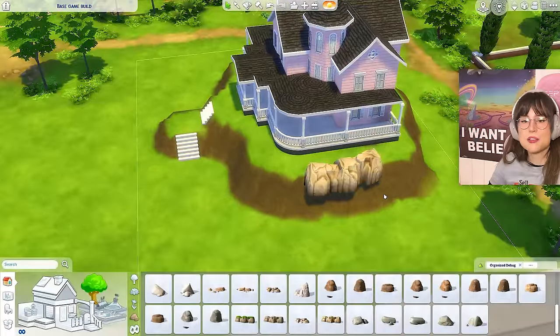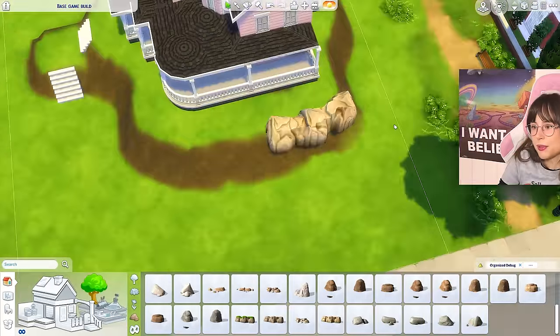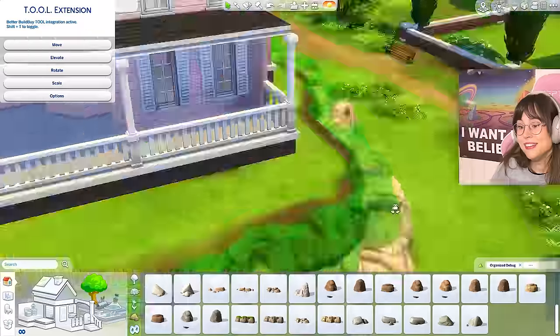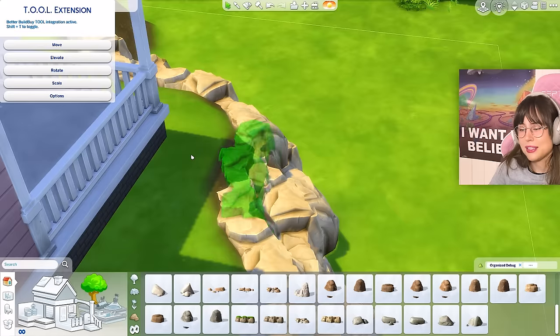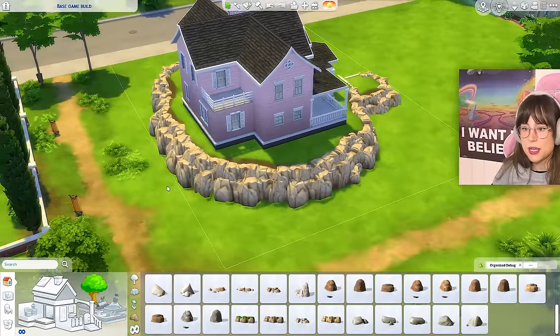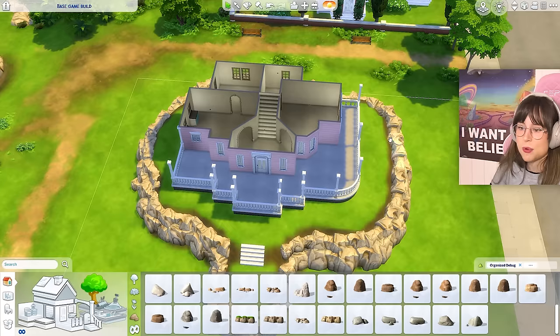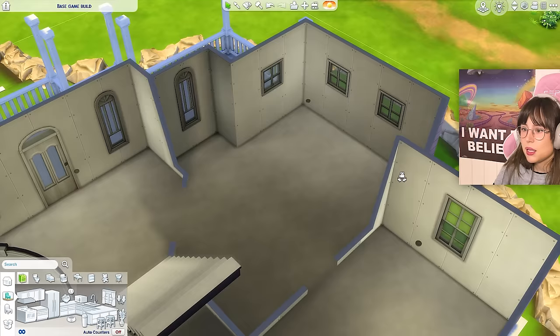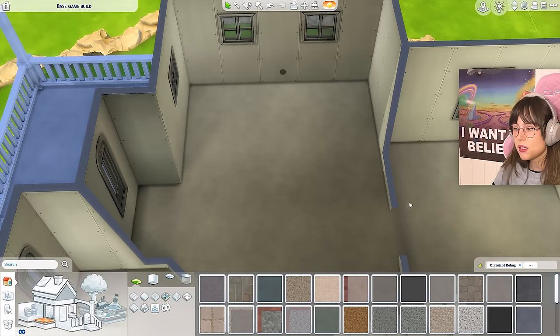I've smoothed out the terrain a little bit - still very rough because I need to place all my rocks before I know where everything is going. So I'm gonna place the rocks first, and there's gonna be a lot of tool mod today - love that for me! This is so much easier with big rocks than tiny tiny plants everywhere. I only started using tool mod a couple of weeks ago so I don't actually know anything.